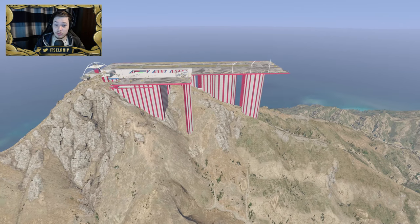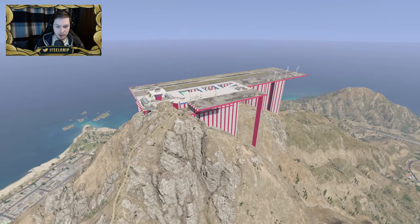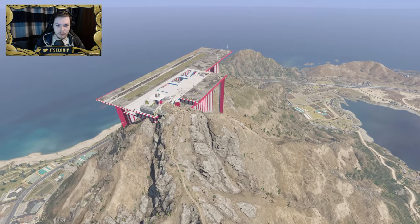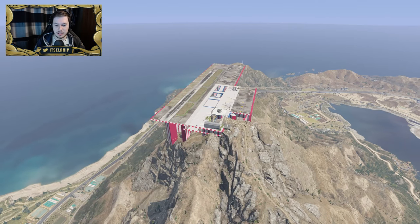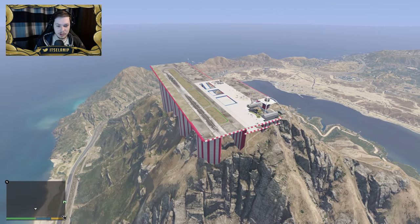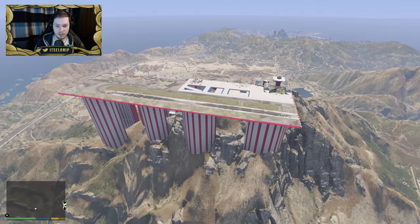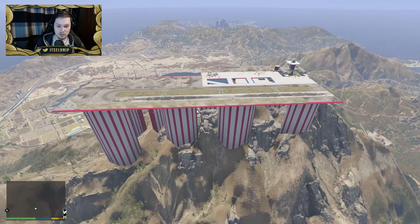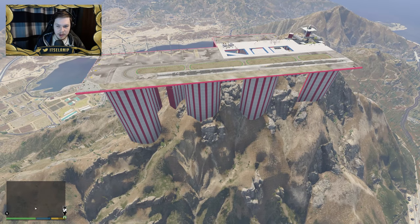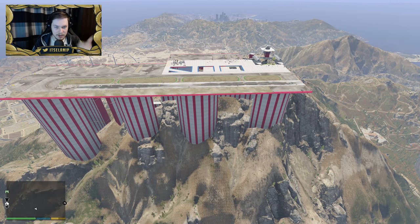We're gonna explore this — it seems to have some pretty cool things added to it, like locations and actual interiors. I'm quite excited to have a look. It's on top of Mount Chiliad, which is cool. Definitely a really nice new location where we can fly and stuff. So we're gonna drop down and have a look around — explore it, it's pretty big as well.